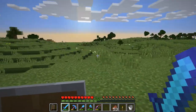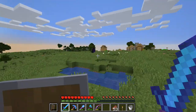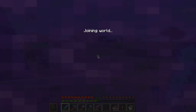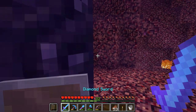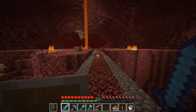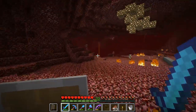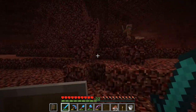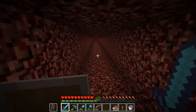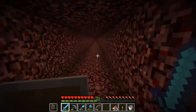I spent the entirety of yesterday trying to get a fortune three pick on a diamond pick and I've had very bad luck. I've been very unfortunate. What I'm going to do is get some minecarts with rails and set something up real quick here - bring two villagers to my place. I'm going to bring them over here and everything's going to be good.